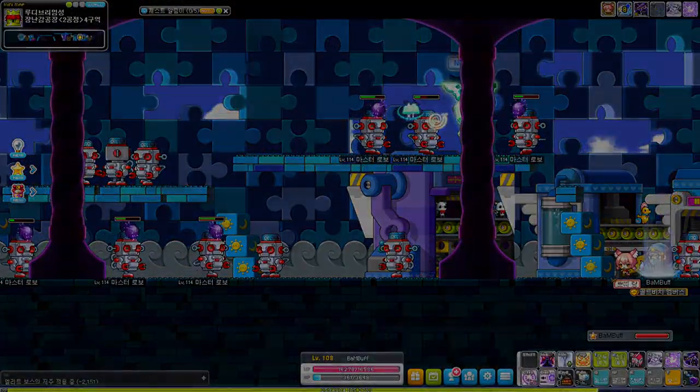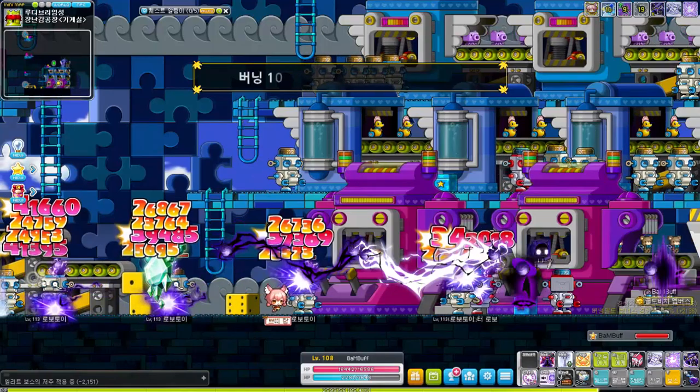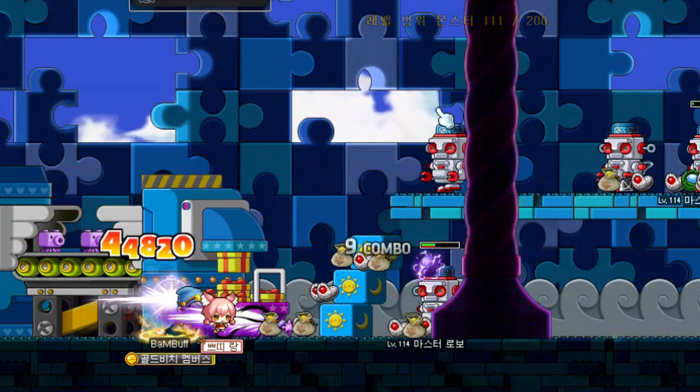But the buffs don't end there for the Battle Mage. The skill Battle Mastery increases their final damage by an additional 10%, up to 25% final damage, and Finishing Blow — their main mobbing attack in 4th job — has had its forward hitbox increased by about 20%, which to be honest looks kind of weird.